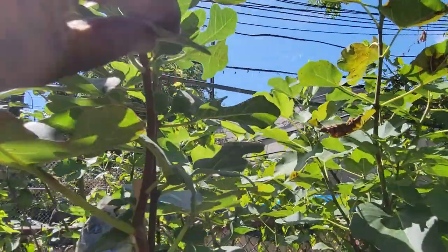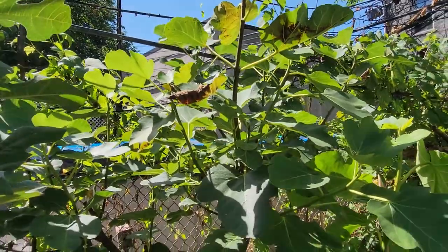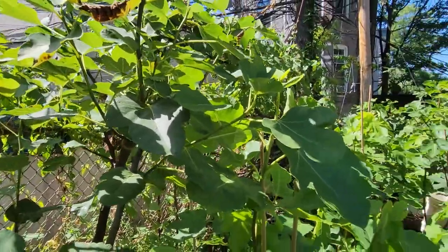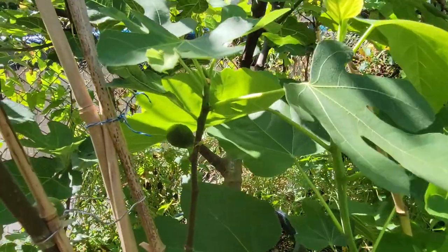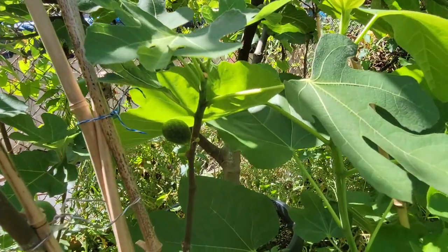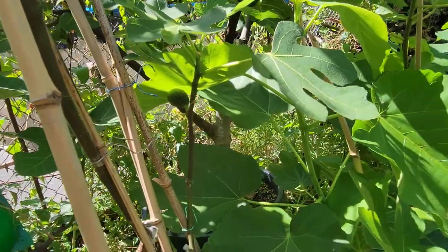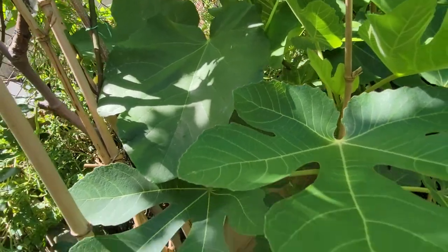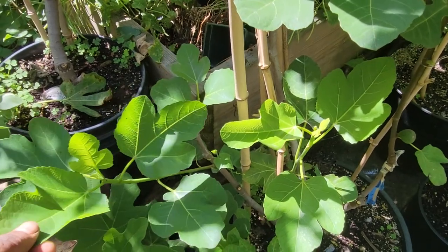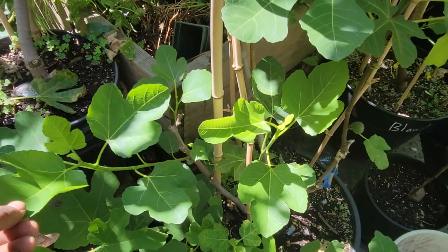This one here is Higuera Blanca — it has fakes. This is my I-258 — that big tree is I-258. This one here has a beautiful fig — this is Cotentin. Ficomurra. White Madeira number one.